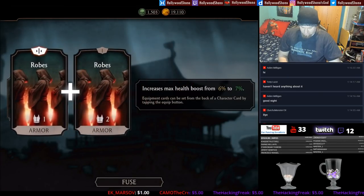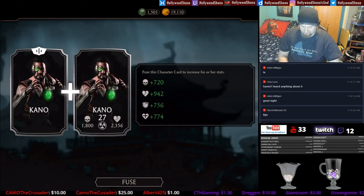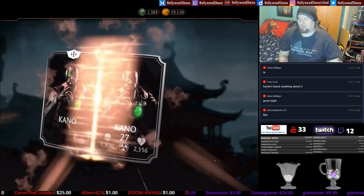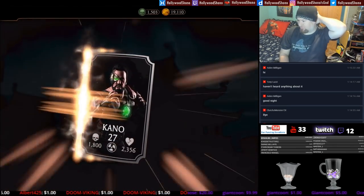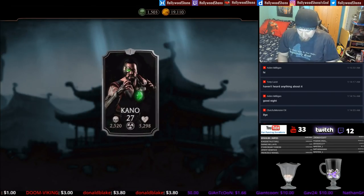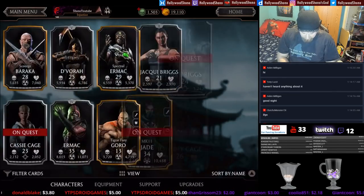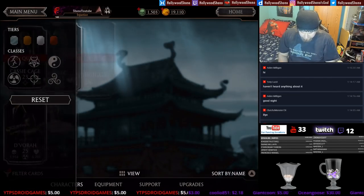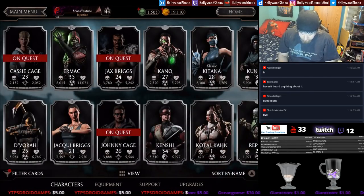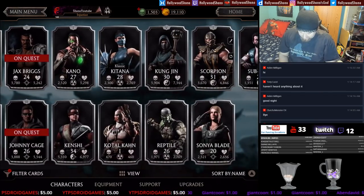We get our third robe. The silver card is a Kano, so that'll be the first upgrade for him. I don't think we got any actual duplicates out of these packs. If we look at our silver roster, we pulled a Devorah, an Ermac, a Jackie Briggs, Jax Briggs, Johnny Cage, Kano, Kodokan, Kung Jin, Reptile, and Sonya Blade.